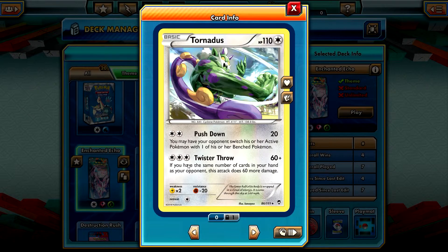Tornadus is our third rare in this deck. What impresses me most about Tornadus is its extremely low retreat cost for a normal type Pokemon, and the resistance to fighting — usually normal type Pokemon have a weakness to fighting, but Tornadus has a resistance, which is awesome. With 2 colorless energy, Pushdown does 20 damage and you may have your opponent switch their active Pokemon with one of their benched Pokemon. Twister Throw does 60 damage plus 60 more if you have the same number of cards in your hand as your opponent.